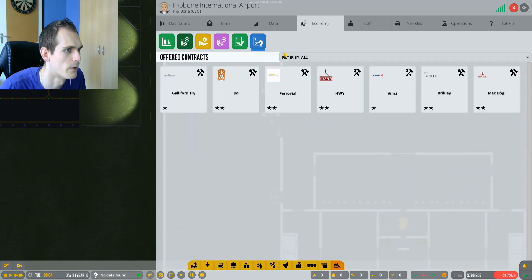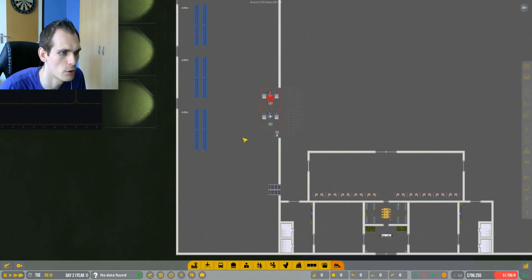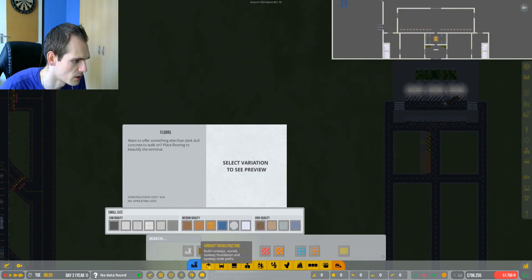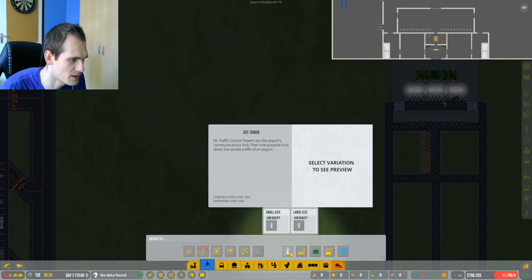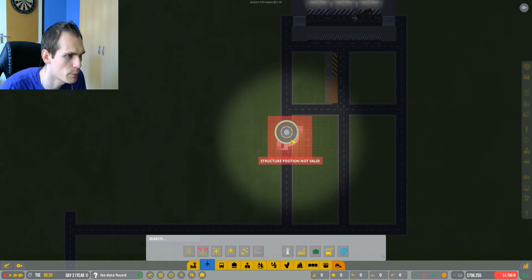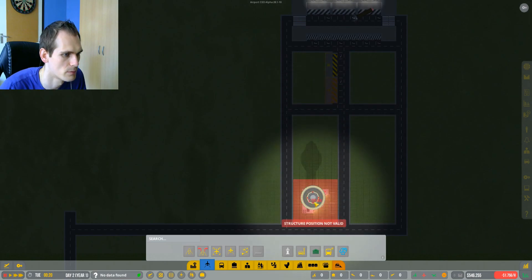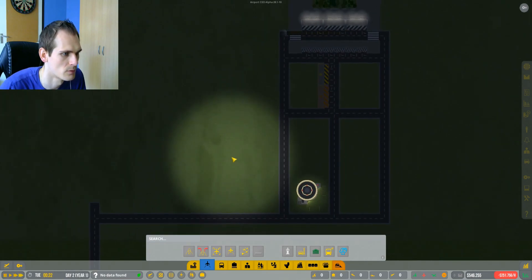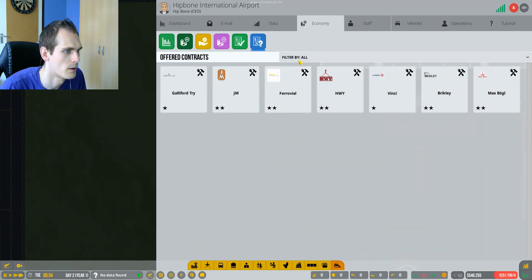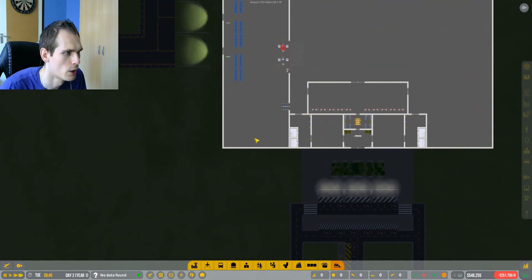Let's actually go for airlines - there are no airlines yet. I know why - I almost missed it. We need an ATC tower of course. We're gonna make a large size, straight up the bat. We're gonna place that ATC tower right here in the middle - why not? And now the contracts should be coming in at some point. We're gonna see that happening soon enough. We are open for business - that's the entire goal of this episode.